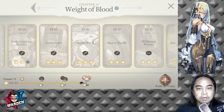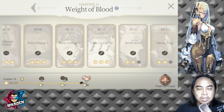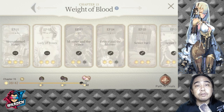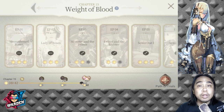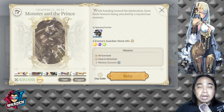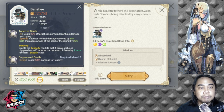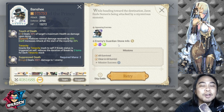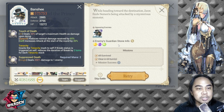Here we are at Chapter 15: Weight of Blood. I've already cleared every episode of Chapter 15, but I'll go through the key factors you should prepare for when playing Chapter 15. We'll start off with the Banshee — the minion of Bailish. The skills of this creature include Touch of Death.